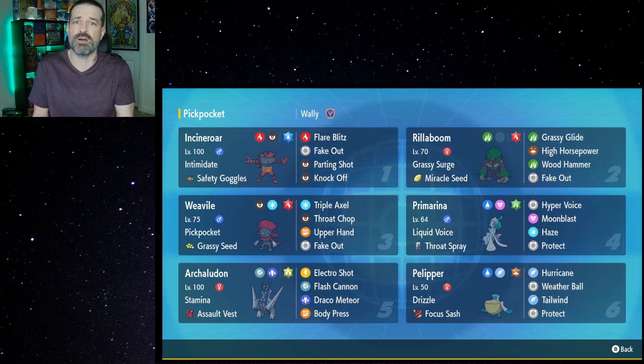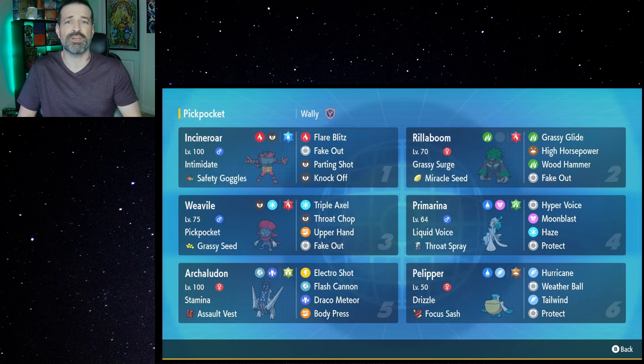It's got good attack and speed as well, kind of like Sneasler. It doesn't necessarily have the better typing, but at the same time, you have access to Upper Hand and Fake Out. So that way, if you see another Pokemon that has priority that you want to Fake Out, you can always try to get that with the Upper Hand. Really great, especially against Incineroar. And if you don't see that, you can always end up going with the Fake Out.